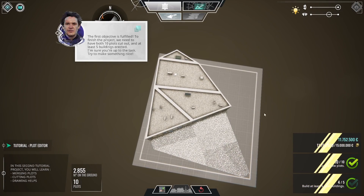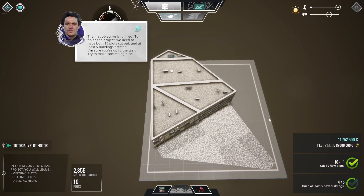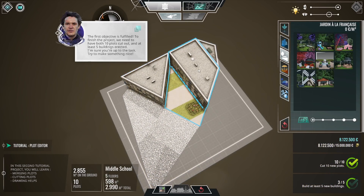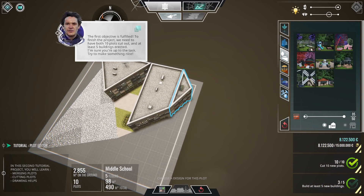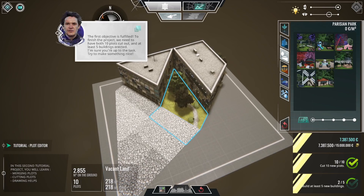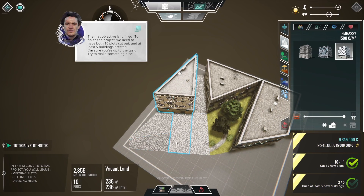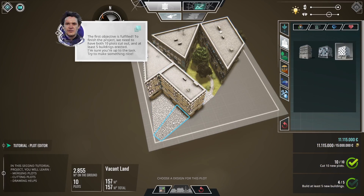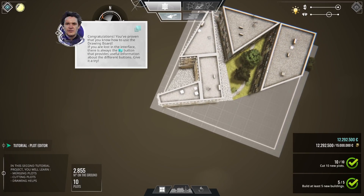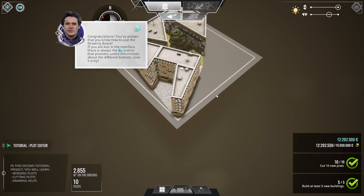To finish the project we'll need 10 plot cuts and at least five buildings erected. Let's see — I'd like to do some parks in these areas. Let's go with some nice parks. And over here, let's make a sculpture garden, maybe — that looks nice. I'm thinking of making something like a campus. Let's go with another building here. They're saying we need five buildings erected in this space. And then everything else can be parks. Maybe we could put a bike rack here and a pathway for students to get through — nothing can stop your imagination, really.